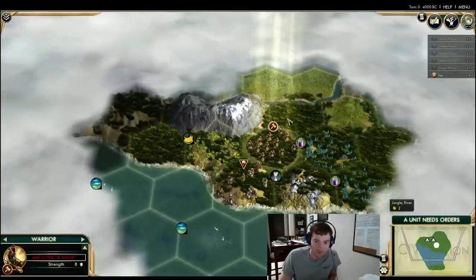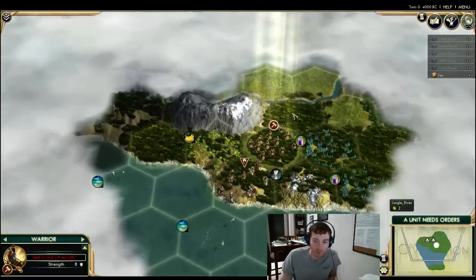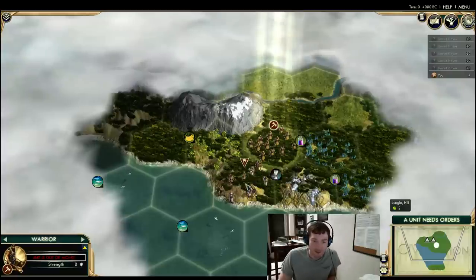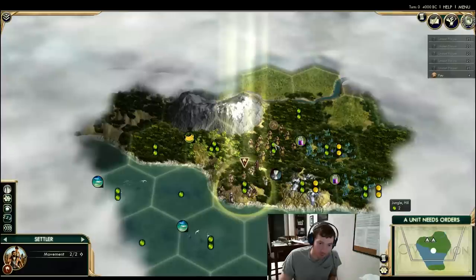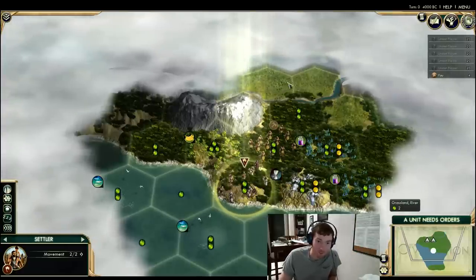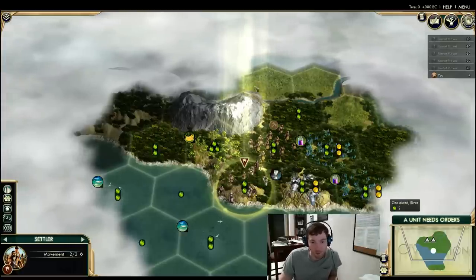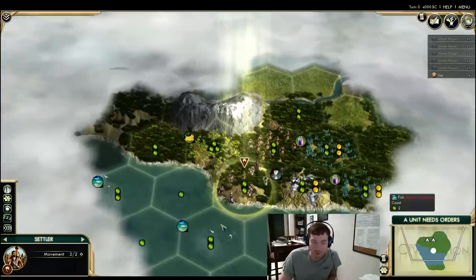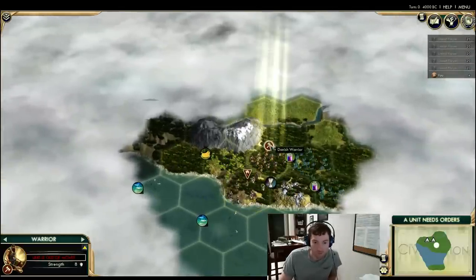I would agree — moving away from a river early is almost always detrimental. However, reaching that river is going to be three moves before we could settle. It would be one move to here, two to here, and even then this looks pretty weak — these are basic grassland tiles. It would grow fairly quickly to the bananas, but we'd give up our coastal start, and we are a coastal civ. This is a tough one.